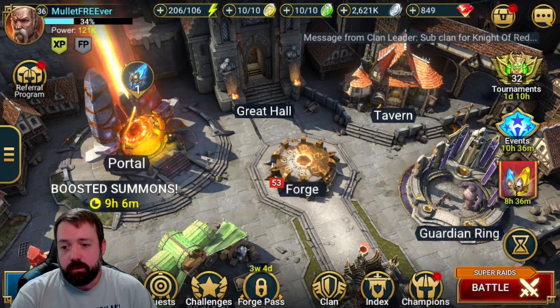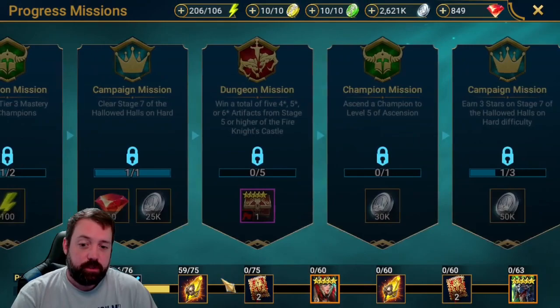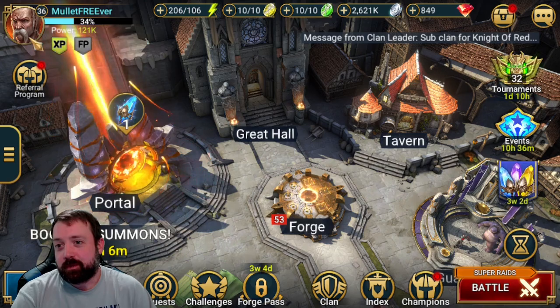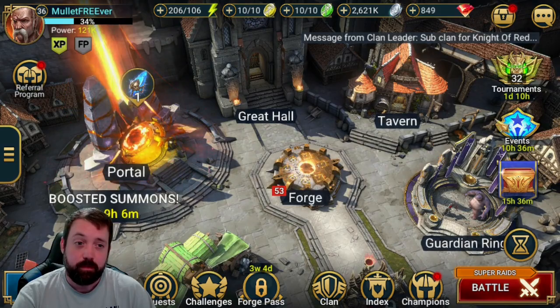Of course we need to gear Ronda. So this is the account as it stands so far — we're going to continue to push. Keep getting rid of the challenges and keep pushing on with the Arbiter missions. I did unlock the gem mine, but that was a misclick. Eventually we'll get this Sacred shard and keep going. This is the overview of this account — you can see Mullet Freever is level 36 already. We'll keep moving this along, and let's go take a look at my other account to decide what we want to do with that.